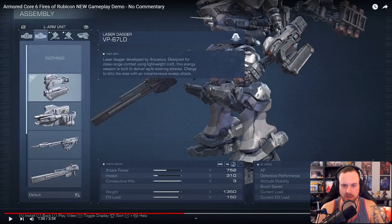Let's take a look at the garage now because this is going to be really important. We're looking at the left arm unit — that's a laser dagger, made by Arquebus. Designed for close range combat using a lightweight craft, this energy weapon is built to deliver agile slashing attacks. Charge to blitz the area with an instantaneous sweep attack — so you can charge your melee attacks, basically hold the button down.